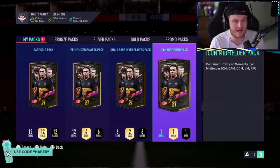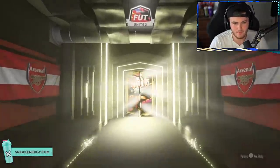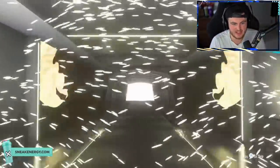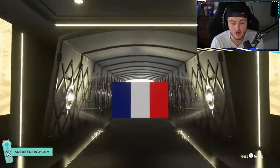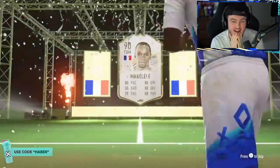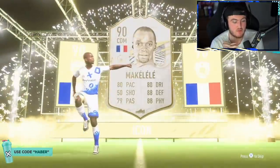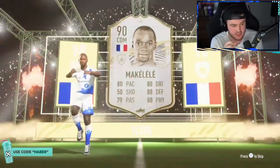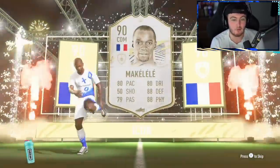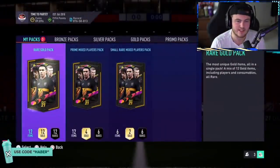We've got the next icon midfielder pack. Arsenal legend, Vieira — moments Vieira right here, the Arsenal icon. I think that is a prime. French, CDM. If it's Petit, it's also an Arsenal legend still. Makalele — it's not the end of the world because at least it's got some usability. It's just not amazing price-wise. But at least this card you can put in a team and actually get some use out of it — unlike a prime Skulls. But yeah, it's still not great.